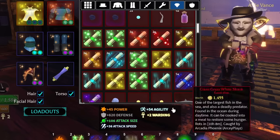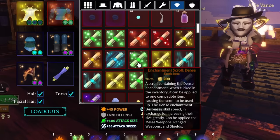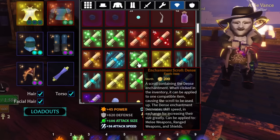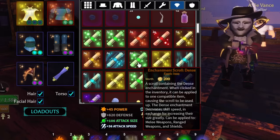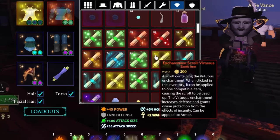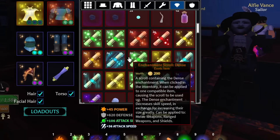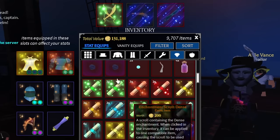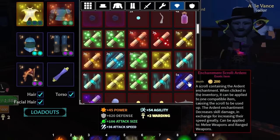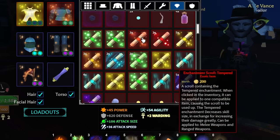Then we have tier 3 scrolls. Ardent is only applicable on weapons, and dense is only applicable on weapons and shields. They increase one stat greatly but also decrease one stat greatly. Tempered increases damage while reducing size — that's probably the best tier 3 scroll. Dense greatly increases size but reduces speed, and ardent greatly increases speed but decreases damage.